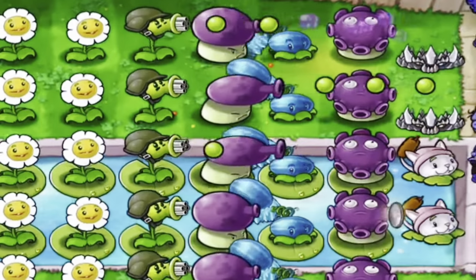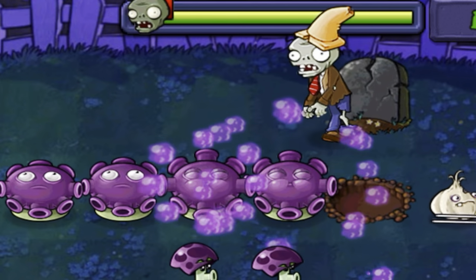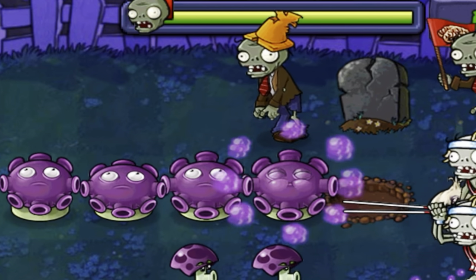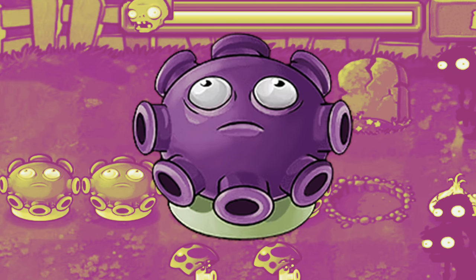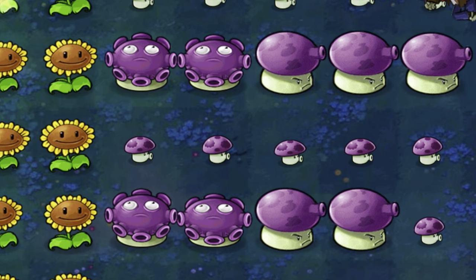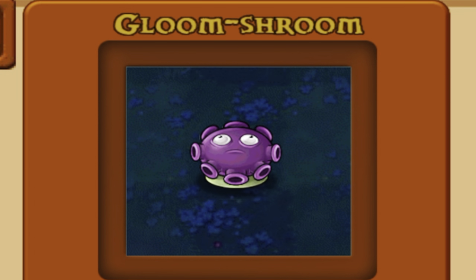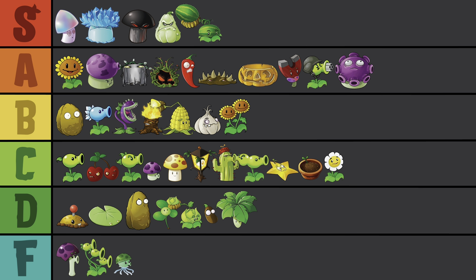Gloom Shroom is the other big hitter of the game — it just kind of dissolves any zombie near it. It has some crazy short range, but ultimately that won't be an issue. I've talked about some plants who look like they're seeing some things; Gloom Shroom looks like he saw everything. He's just freaking incapacitated, glooming all over the place. A-tier, just not really my favorite.